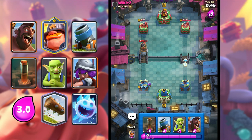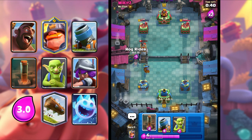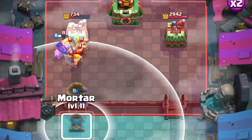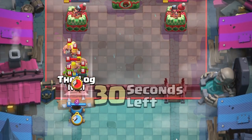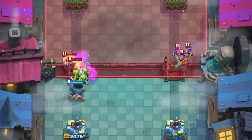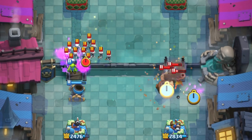I'm gonna Ice Spirit the other lane. This Bomb Tower is here — Musketeer to snipe the Bomb Tower. I'm gonna go Hog Rider. He goes in for Barbarians, I'm gonna Mortar and maybe Log here. Beautiful Log. I'm gonna Goblins to protect Mortar. Alright, three Musketeers — wasn't really expecting that.